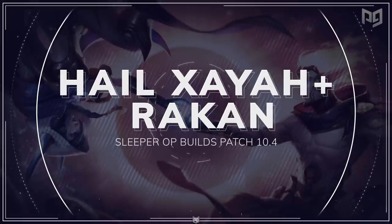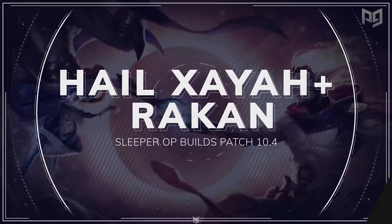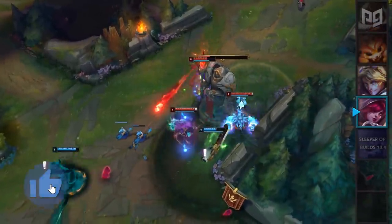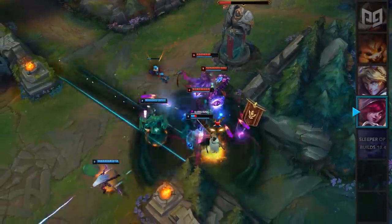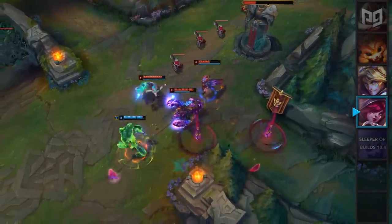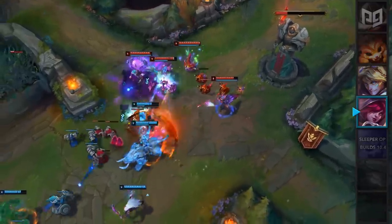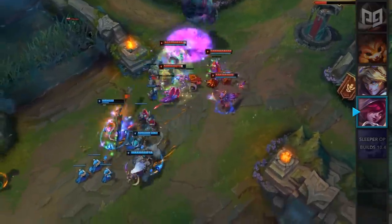First up, let's talk about not one, but two champions. When played as a pair, we're seeing more Xayah and Rakan duos both running Hail of Blades together. This build allows them to deal an insane amount of burst damage that you should not underestimate. While this duo already deals a ton of damage, taking Hail of Blades on both of them allows you to burst down their targets even faster than before.